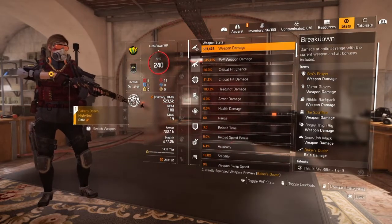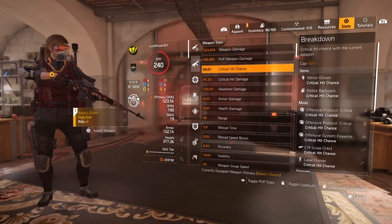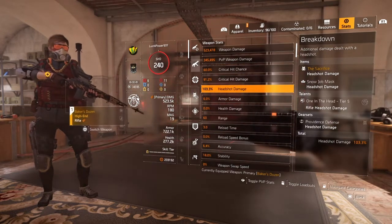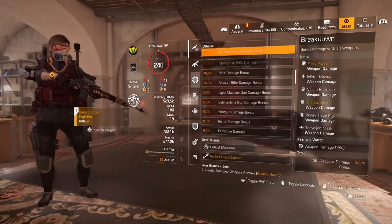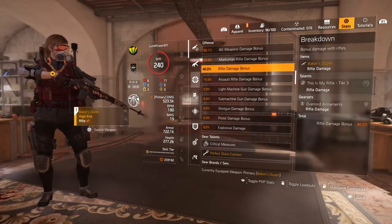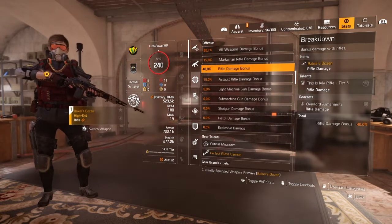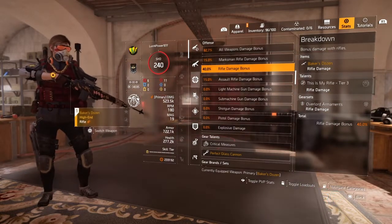So we got 523 weapon damage, 545 PVP weapon damage, 60% critical hit chance, 91.2% critical hit damage, 103.3% headshot damage, 6% damage to armor, 82.7% all weapon damage bonus, and 40% rifle damage bonus. And that's the whole build, man. We gonna get into some gameplay. Don't forget to like, comment, and subscribe — I appreciate y'all, always.